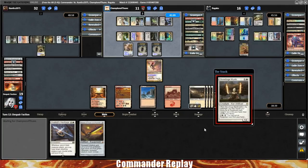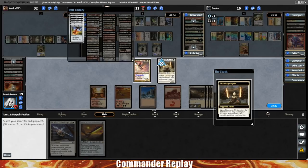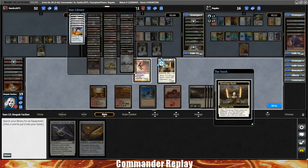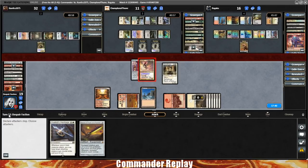Cast Stoneforge Mystic — opponent floats a blue and a black mana. We could just go Helm of the Host, but we need Sunforger to get rid of the Glacial Chasm. Cast Sunforger — hope this doesn't get countered. Put it on Aurelia, swing into the Gitrog monster, only open attack we've got.